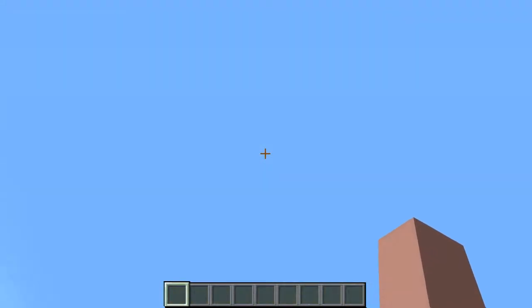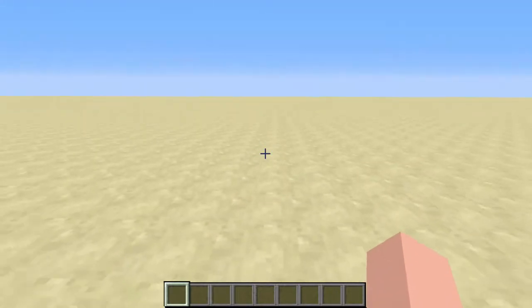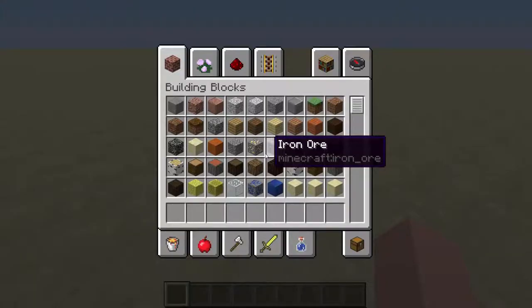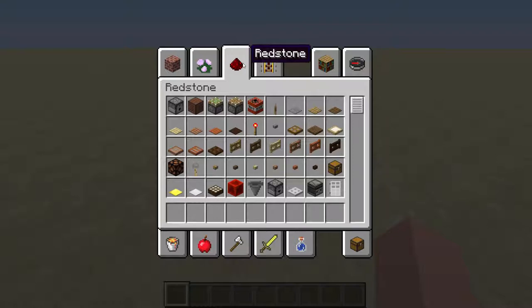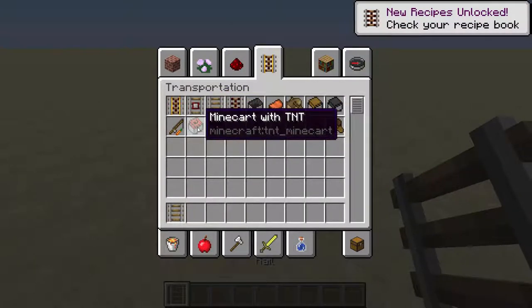Gigantic explosions that will shoot you more than 2,000 blocks into the sky. The first two items that you're going to need are going to be a rail and a minecart with TNT.